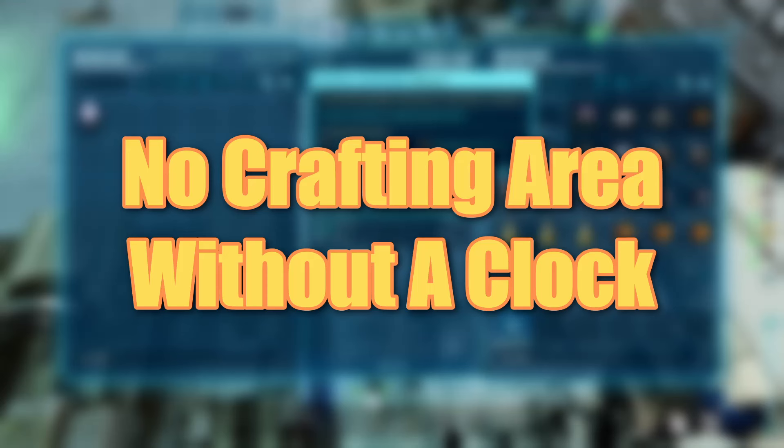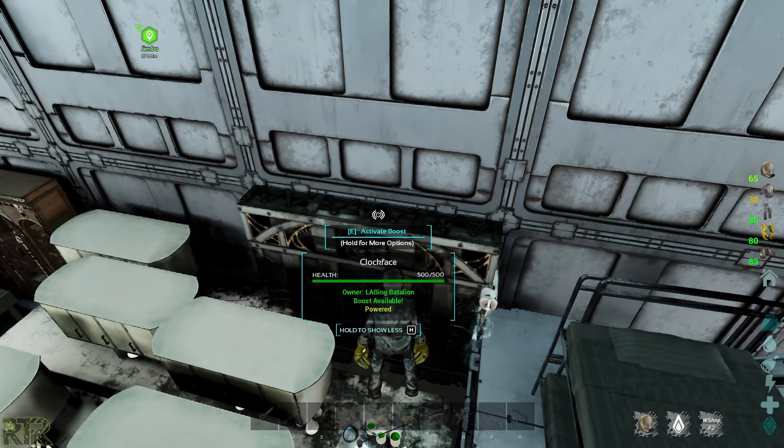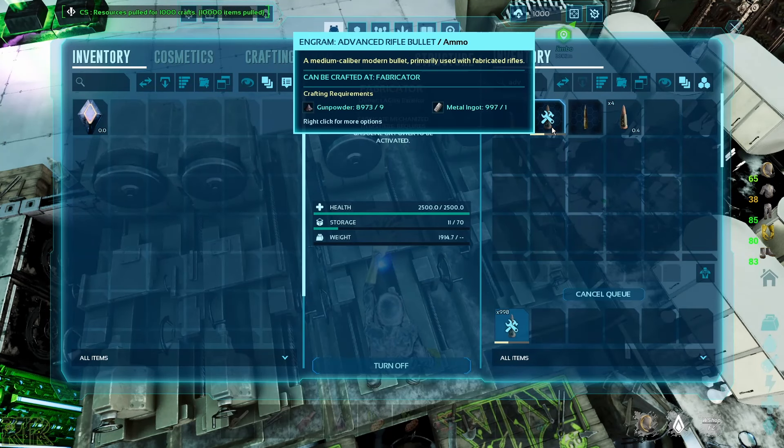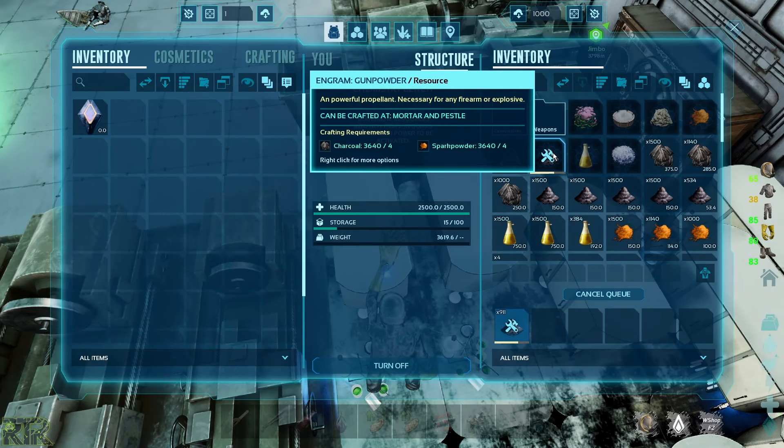The clock phase is incredible and every crafting area should have one. After placing it, it needs 7 hours to fully charge. Once charged, you can activate it and it will double the crafting speed of all your crafting benches in that area. This means you can craft twice the amount of ARBs and electronics if you wait for it to charge and then craft everything at once. After one hour of use it goes into hibernation and you'll need to wait 7 more hours before you can use it again.